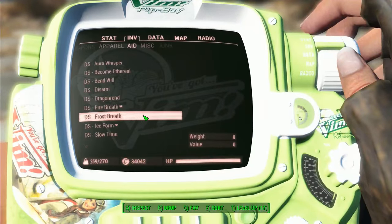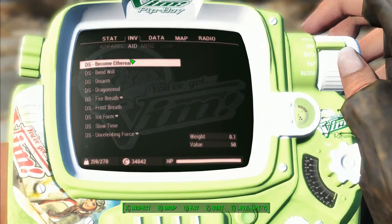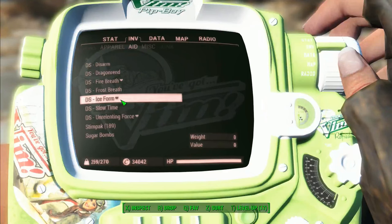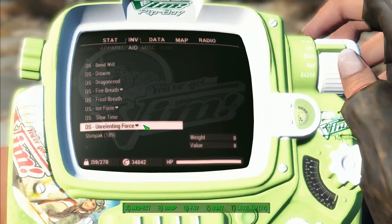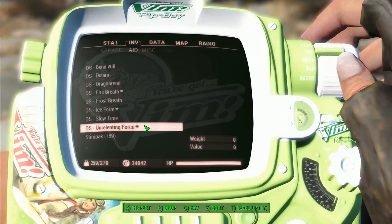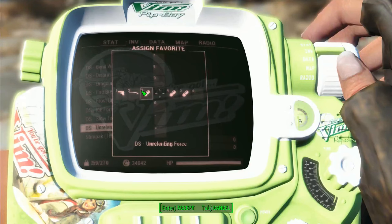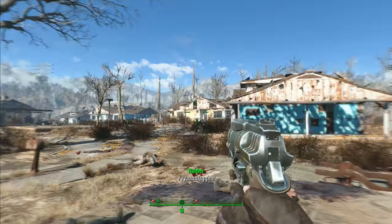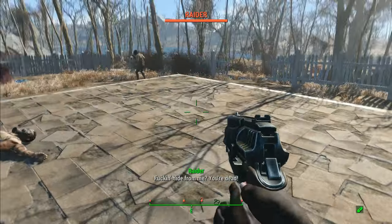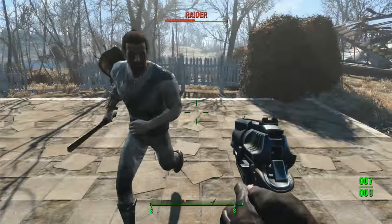It's very easy to use. You download the mod, go into your Pip-Boy, go to inventory, then Aid, and you'll see all the shouts right there. To use them, you add them to your favorites — on PC, press Q. Then assign it, for example under slot three, press three in-game, and say goodbye.